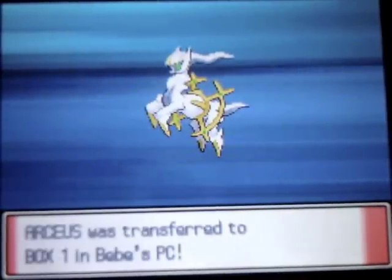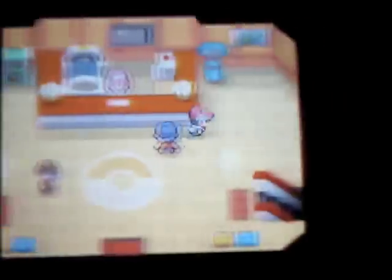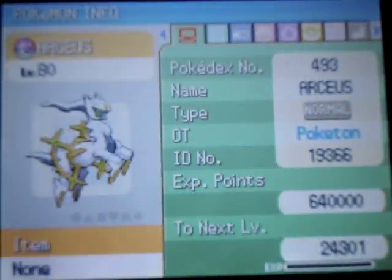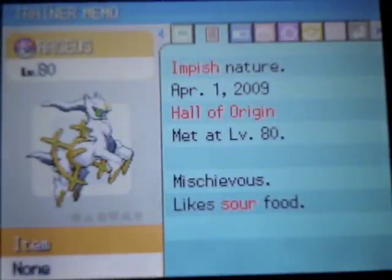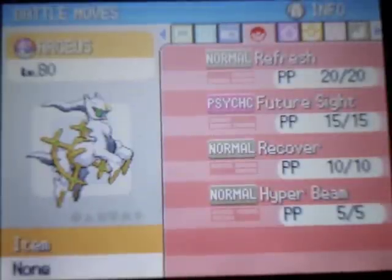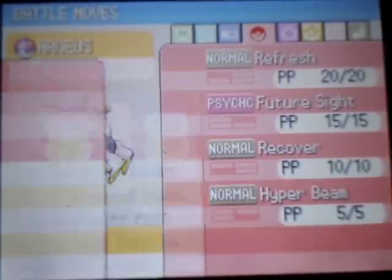After you catch it, or defeat it if you didn't catch it, you can go back down the steep stairs and head to the Pokemon Center. Here's the Arceus we just caught — number 493, Normal type, but you can change its type with different plates. It's from the Hall of Origin at level 80, Mischievous nature, with really high HP and Attack. Its moves are Refresh, Future Sight, Recover, and Hyper Beam.